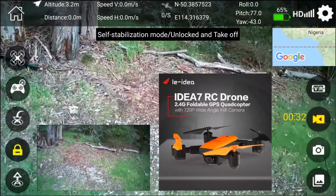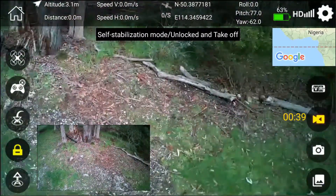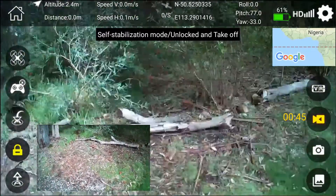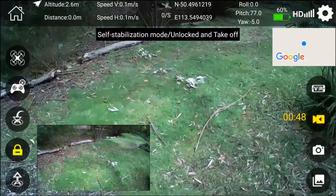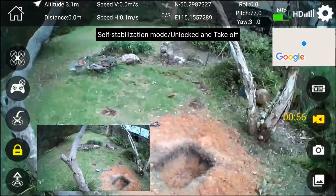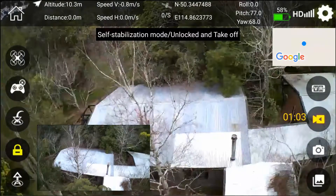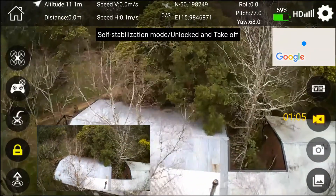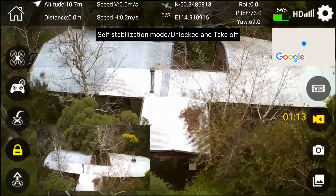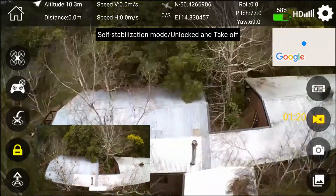It depends on your mobile device too as to how you go with obtaining all those satellites and how quickly you get them. We still have zero. What that means is: zero satellites — if you let go of the sticks, it's just gonna go off and we don't really want that. We'll lose it. Still on zero — sometimes it takes a few minutes to lock in.